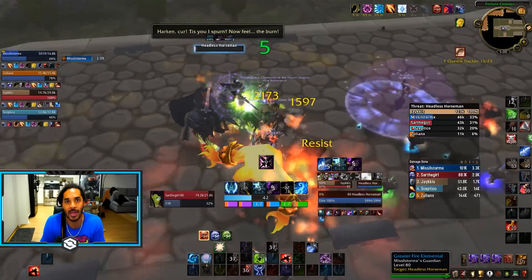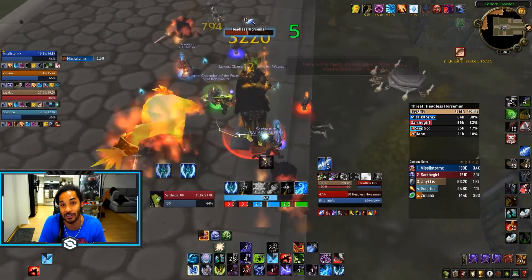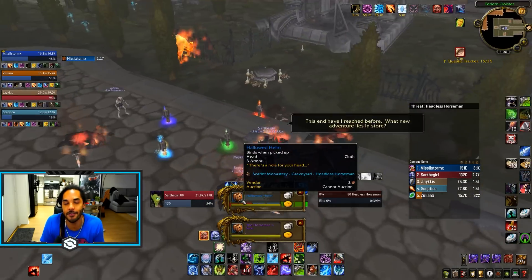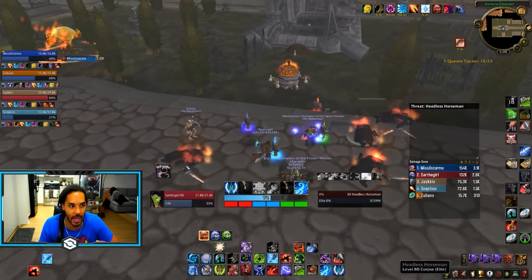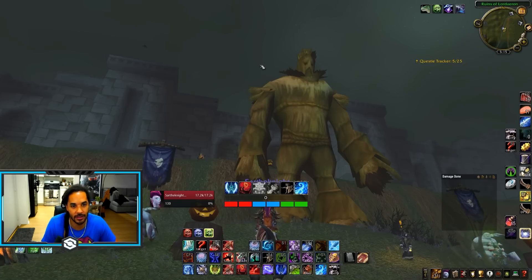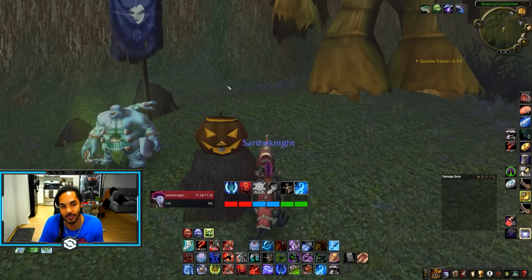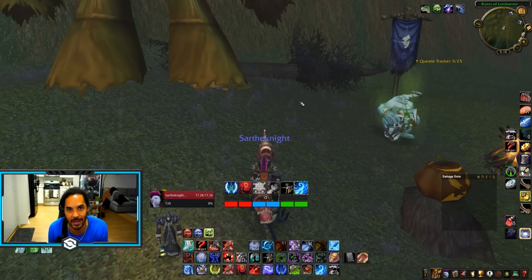There are actually quite a few cool things, including a cosmetic helm that just puts a pumpkin on your head and gives you an achievement when you loot it, as well as a pet. Importantly, you can enter at level 75, so you can get your pre-bis weapon and ring before you're even level 80 — I'd highly suggest leveling your alts to go do this. Also, right out in front of Undercity is the Wicker Man, where you can pick up a quest for Southshore as well as the Wicker Man buff from 8pm to 6am every single night.